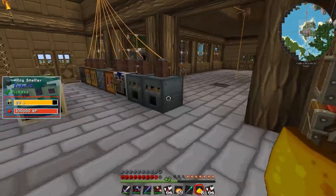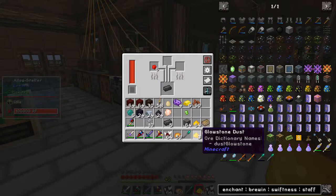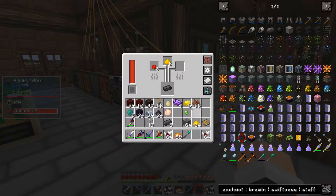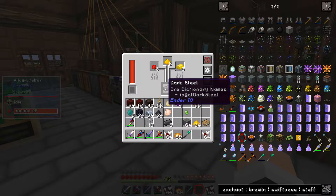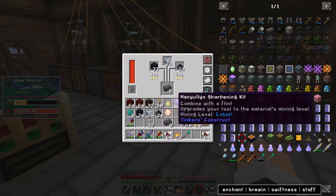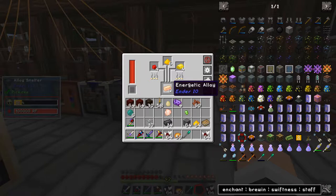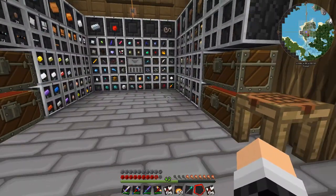Getting loads of dark steel, that's good. These should start cooking up our energetic alloys. We'll leave that to run for a little while. I'm going to make some books, so I need to make some paper — I'm going to have to make it out of rice, I think.